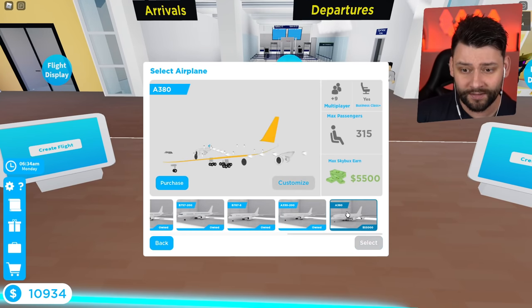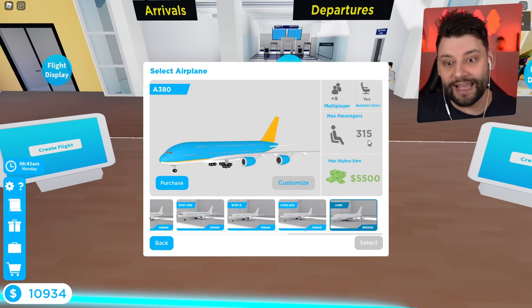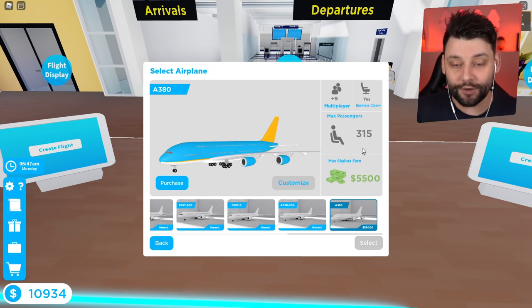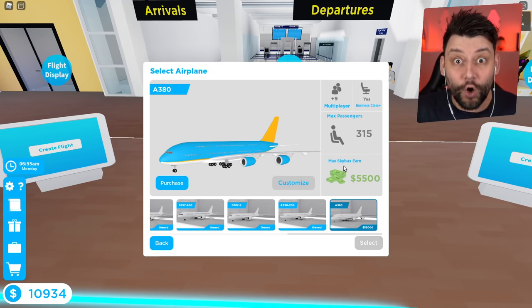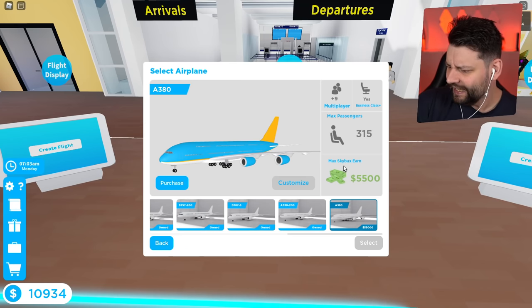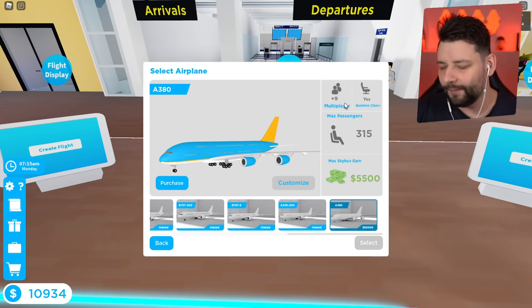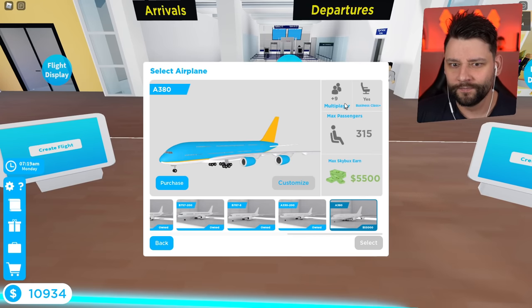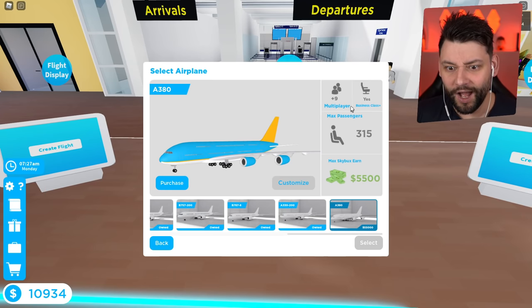315 passengers! Are they crazy? They are legit crazy. But you can go up to 9 multiplayers, so you can get an extra 2 people helping. Have they increased the servers on this game? It says plus 9 multiplayer — you're gonna get 8 people on the server. 5,500 passengers — that is a ridiculous amount of people.